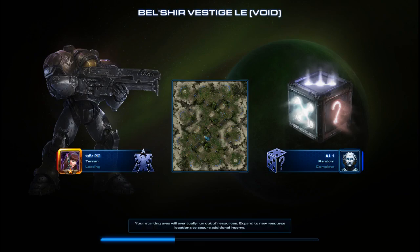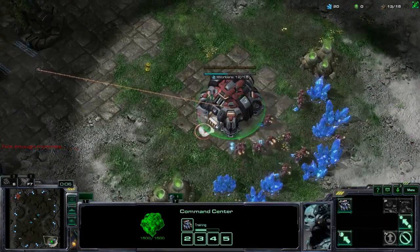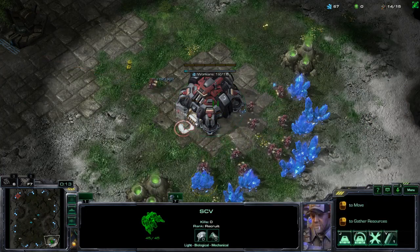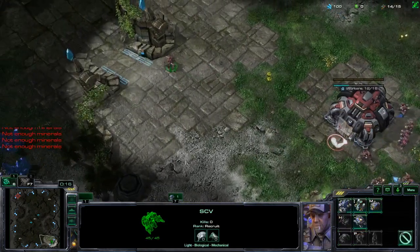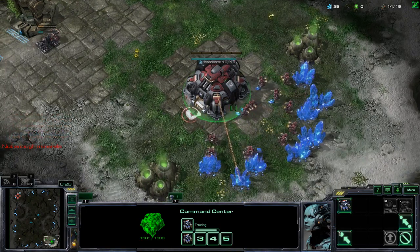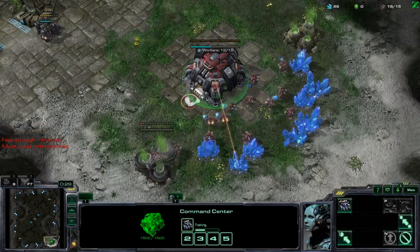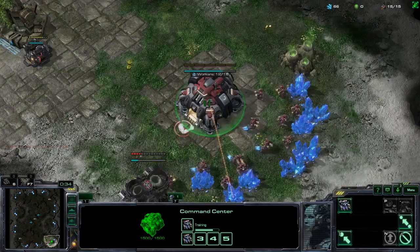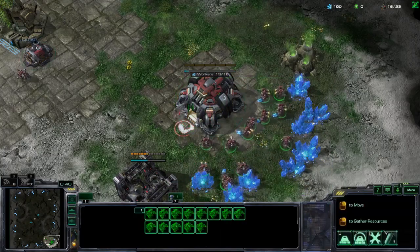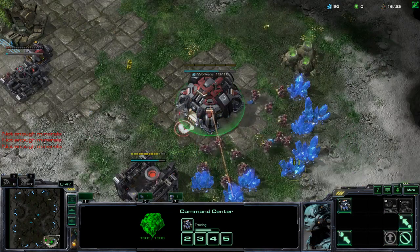We're going to hop into game now and look at this build order. As always with any Terran opening, you want to rally that first SCV over towards your ramp because that is going to begin your wall-off, and start up your first depot. You've got another SCV queued up — never break SCV production, it's our most essential rule. We grab a 15 gas first. The SCV that finishes the depot sits around for a little bit and then waits to have the money to build the barracks.